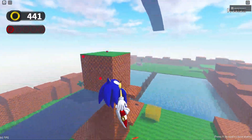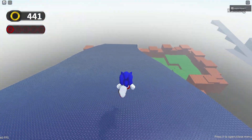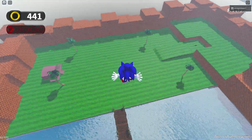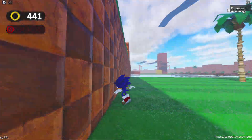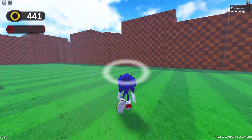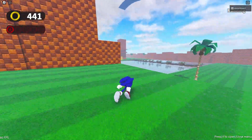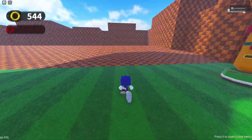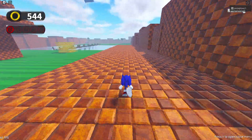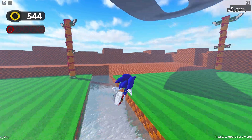Whoa, okay cool. How do I get over there though? That's what I need to know. What is that up there — is that another spring? There's got to be a way to get over to that other place. I know it's just a test area, but I want to get over there. I think I've checked all the moves out, I don't think there are any more.